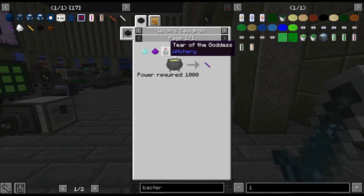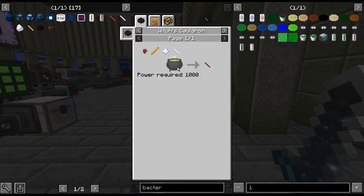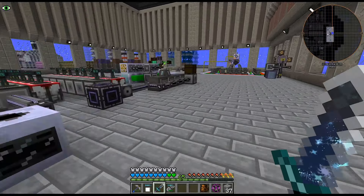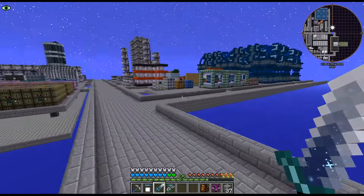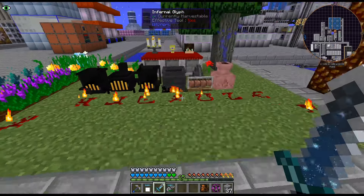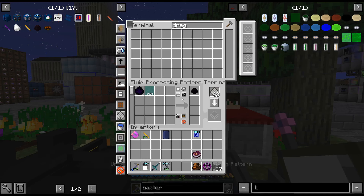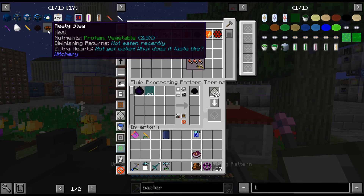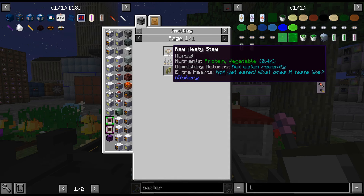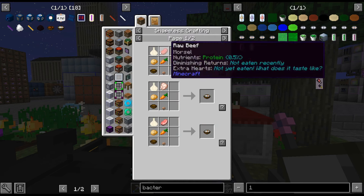Alright, so we need Ender Eye, End Powder, Fear of the Goddess, Manuline Crystal, and Ritual Chalk. Infernal Chalk is nothing. Let me go ahead and get these crafted up. This is just me chucking this stuff in and waiting. Meaty Stew is its own kind of thing, but I think we're good. I think we even have garlic over here somewhere.